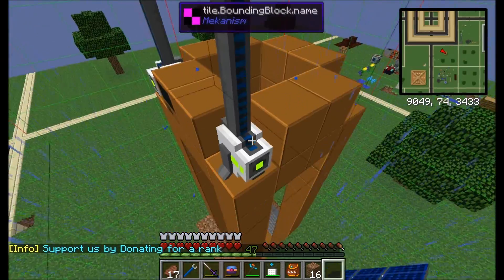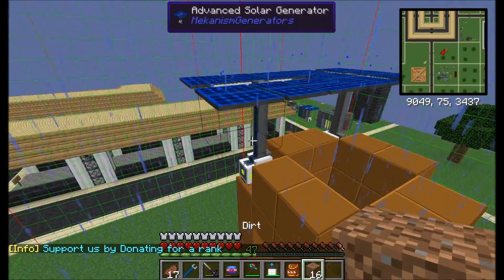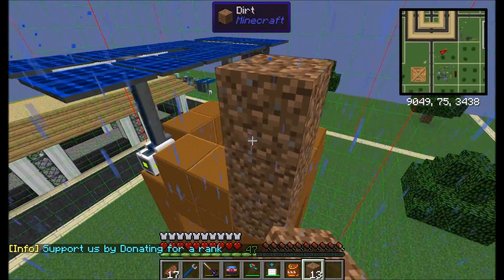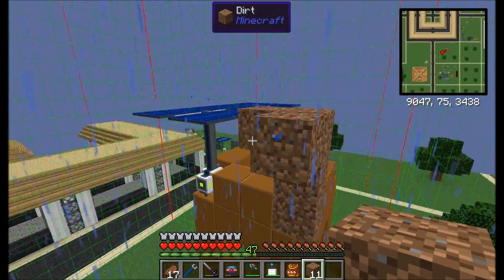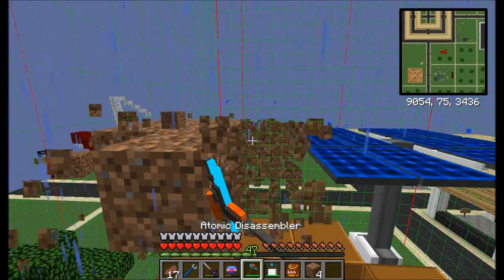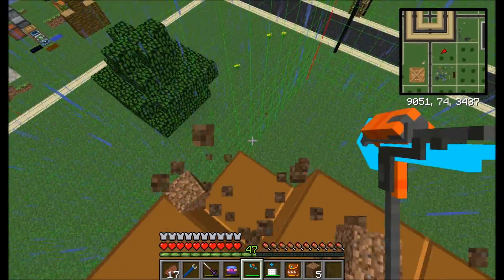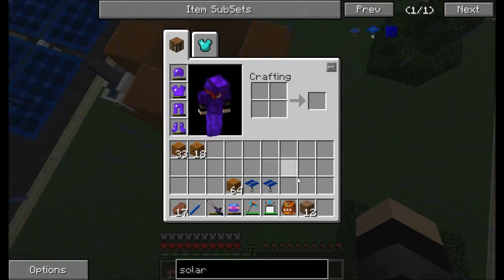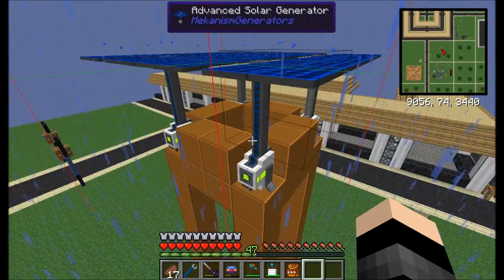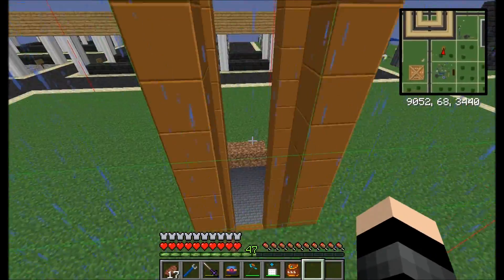We'll just place these around here. Now there is a little bug — sometimes you can't place the solar generators. What you want to do when that happens is just build where the mortar block is and then destroy it again, and that will fix it. I haven't found a situation where that hasn't worked.